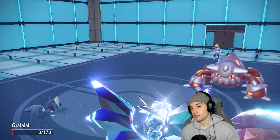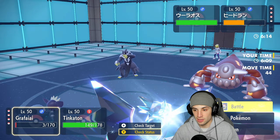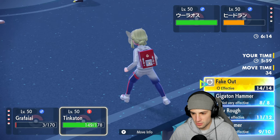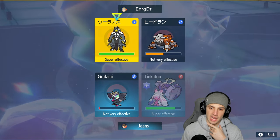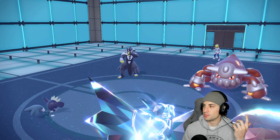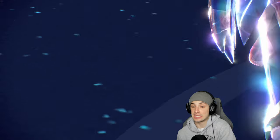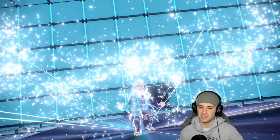They bring out Urshifu. To get off one more turn, I think the best bet is to Swagger Urshifu, give it some confusion, and then throw a Play Rough. Heatran is special attacking so the confusion attack boost doesn't really matter. Grafaya is already on one HP. They Terastallize Urshifu into steel — steel is perfect against my fairy type. Hoping it's not Choice so Shenpao can come in and start ripping.